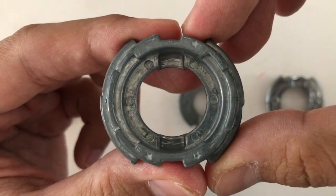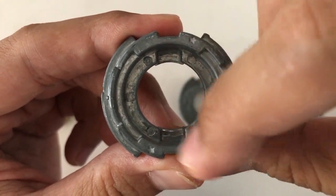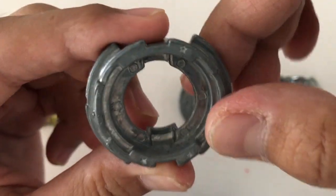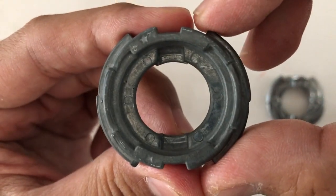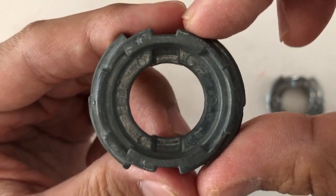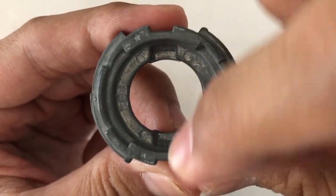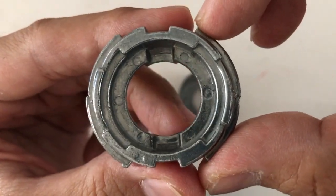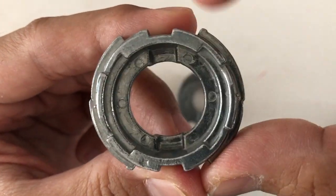This one has 3 stars, which means these 3 quadrants — 1, 2, 3 — are balanced, except the fourth quadrant. This disc has 2 stars, which means only 2 quadrants are balanced, so this whole half is unbalanced. This one has only 1 star, which means only this one quadrant is balanced.